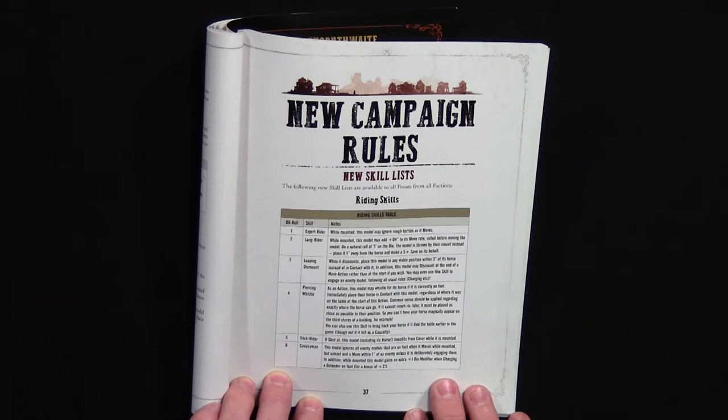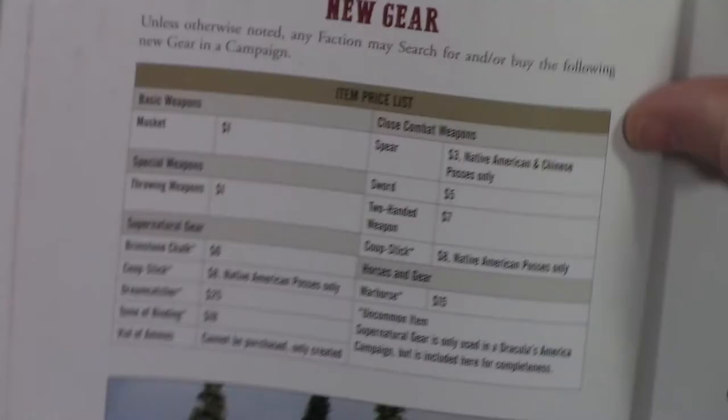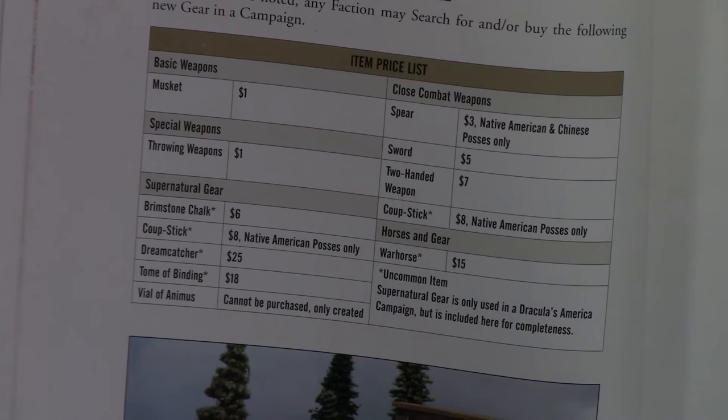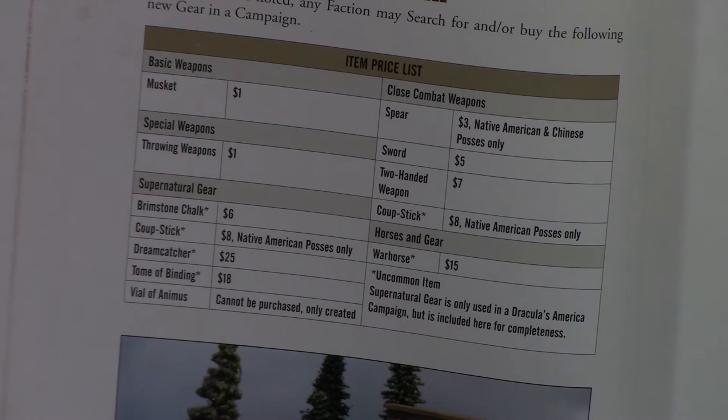Here are some new campaign rules. There are a couple of skill lists — one shown here is the Riding skill list, and there's also a Leadership skill list. There's also some new gear including thrown weapons and melee weapons like swords or spears and two-handed weapons. There's also a Gatling gun you can purchase, which isn't listed in this section but is available.